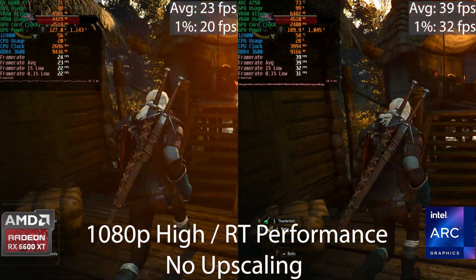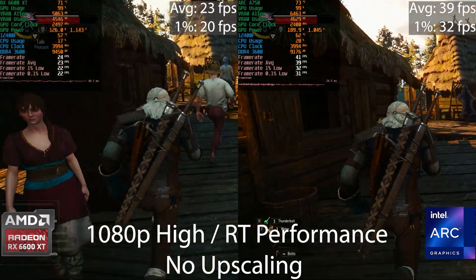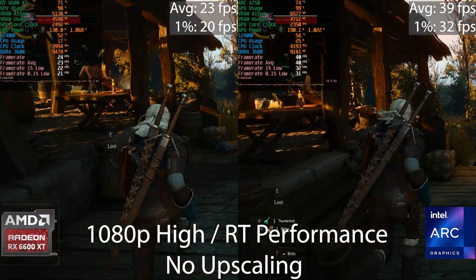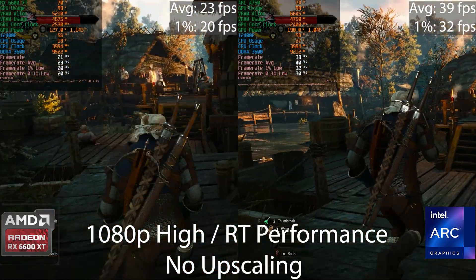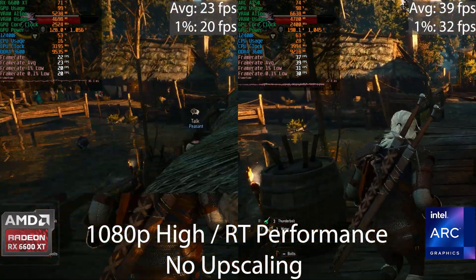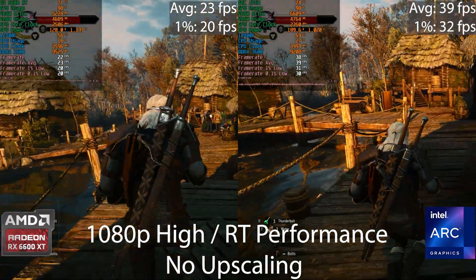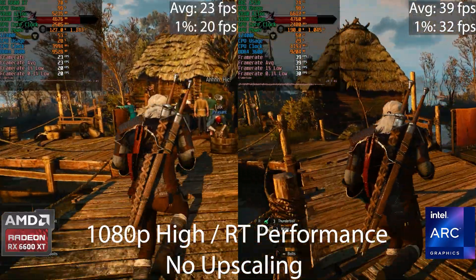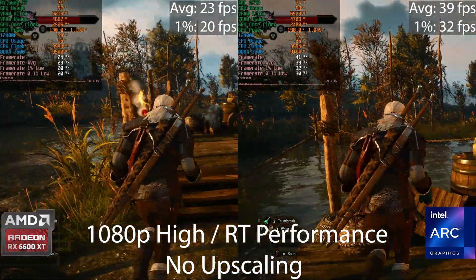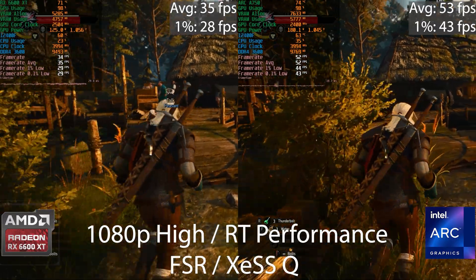The Witcher 3 ray tracing results at 1080p high preset with no upscaling show the Intel GPU is almost twice as fast as the AMD GPU. I compared this with my previous results and the ray tracing performance matches — the Arc GPU is just significantly faster when ray tracing is enabled, even at native resolution.